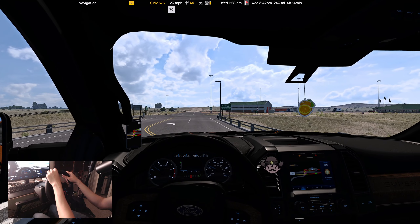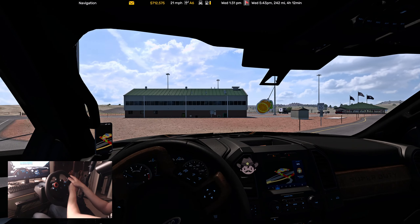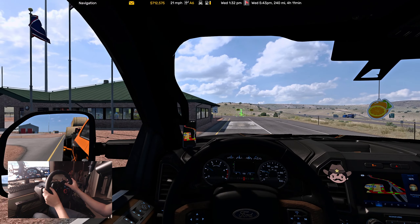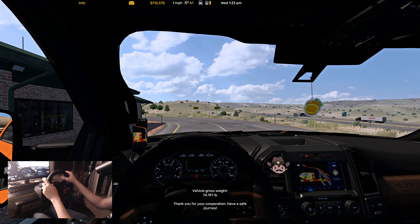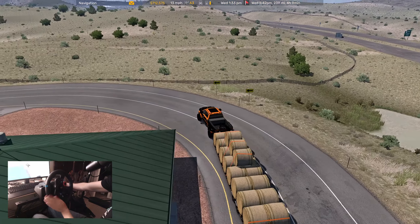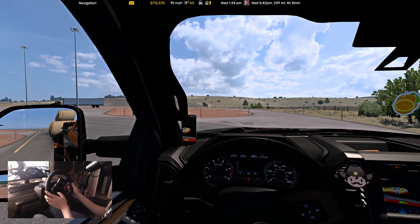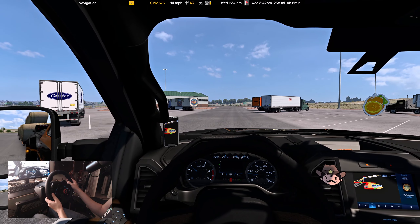I was looking all over for it and there it was — a port of entry sign right in front of my face. I'm noticing some stuff — you can see there's no shadows below the truck from within the cab view, so hopefully they can look at that and see what's going on. It's pretty heavy actually — 74,197. If we go to the outside view, you can see clearly there's shadows there. But then you hop back into the cab and there's not really any shadowing below the wheel. It looks kind of like we're floating above the road.